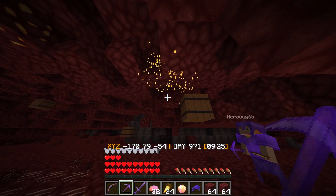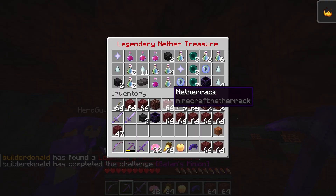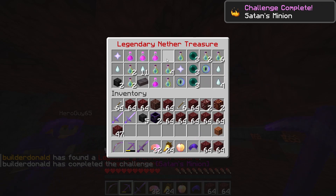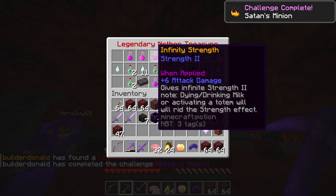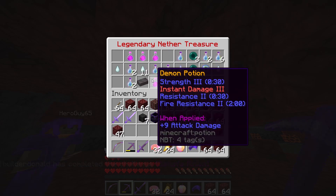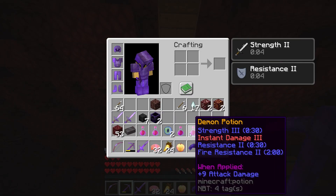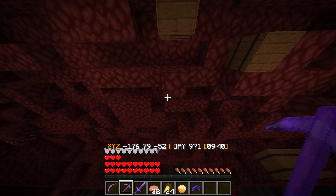Oh yes! Full respawn anchor, nether star — two of them are demon potions, bro. We get a few achievements for drinking those. What does the demon potion do? Strength 3 for 30 seconds, resistance, fire resistance...